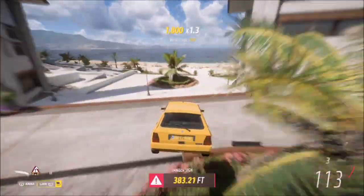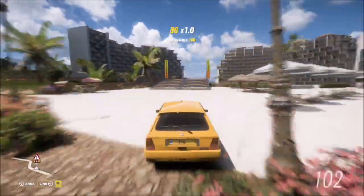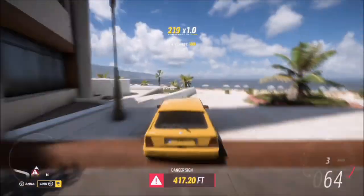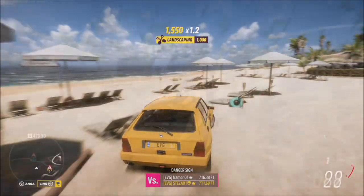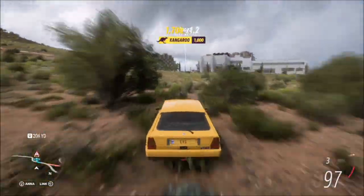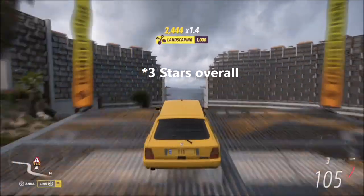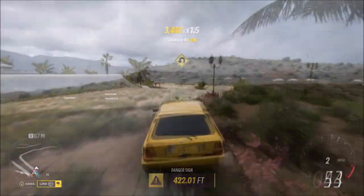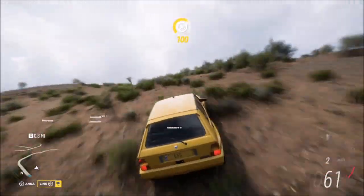I did try getting three stars in one jump — that requires 450 feet — but it's quite difficult since you're still using the B class tune. I tried various danger signs and it's not that easy, so you'll effectively just have to keep going until you hit 450 feet overall across a couple of runs. It still won't take you long — probably only a minute — and with a nice long run-up you should easily get two stars on both runs.